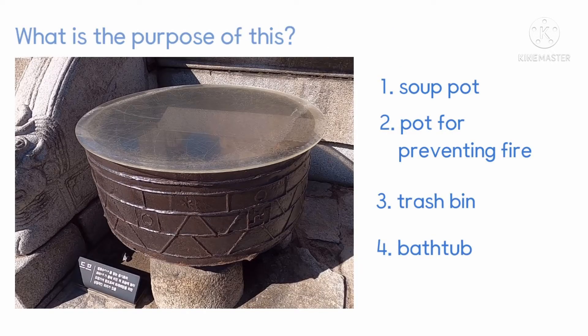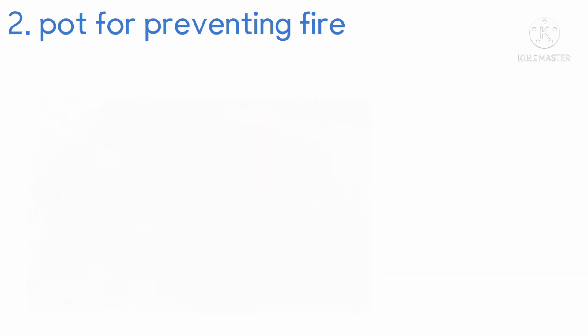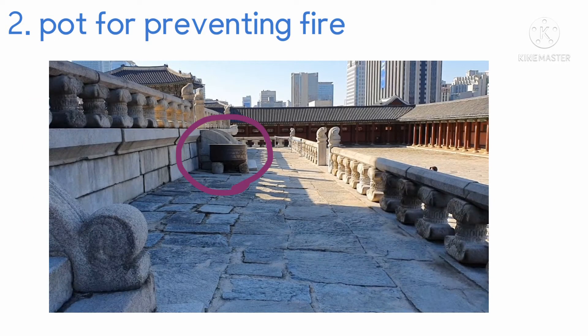What is the purpose of this? 1. Soup Pot, 2. Pot for Preventing Fire, 3. Trash Bin, 4. Bat Dump. The answer is 2, Pot for Preventing Fire. It contained water in the past. It is the symbol of preventing fire. The Joseon dynasty people believed that the fire monster would run away when they saw their face reflected on the water, because they believed the fire monster had an ugly and scary face. It represents the peaceful era, as the Joseon dynasty people thought fire and the peaceful era were at odds.